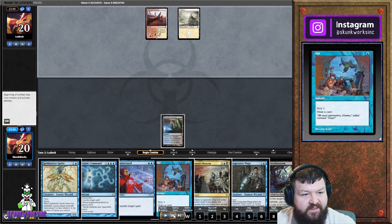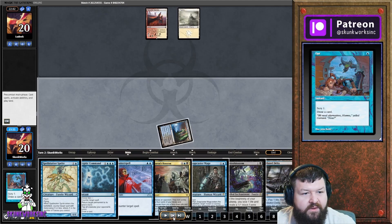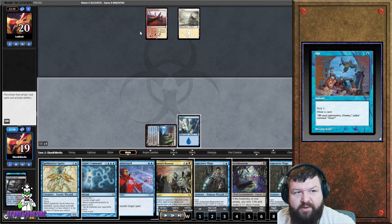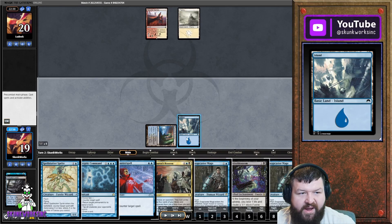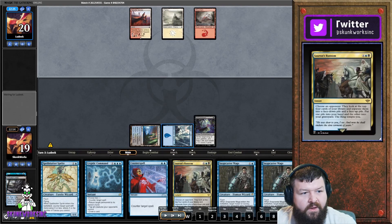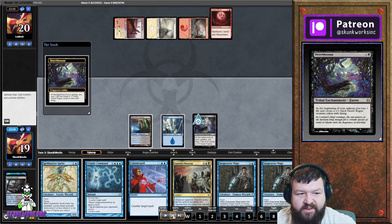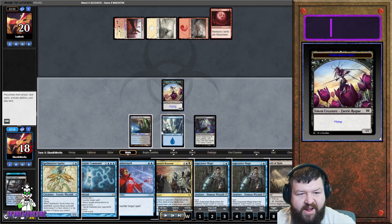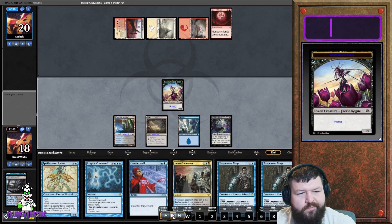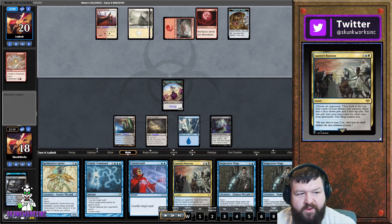He passes, so we're looking for a land and put it in hand to play next turn. We fetch an Island - he's probably on a Blood Moon path, so we're combating that with the Island. We slam Blossom and then he slams Blood Moon, as predicted. We're not too worried because we have an active Island, even though the third land we just drew becomes a Mountain. Under Blood Moon we just ride Bitter Blossom - we're pretty much shut out from doing anything constructive or reactive.